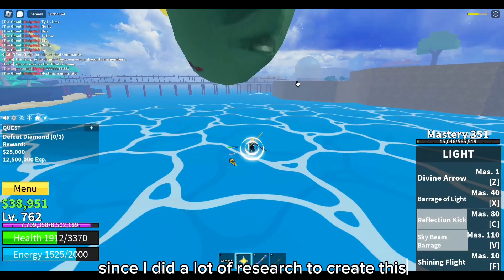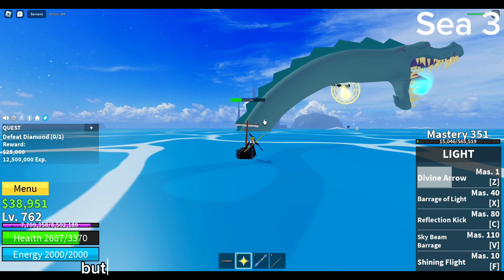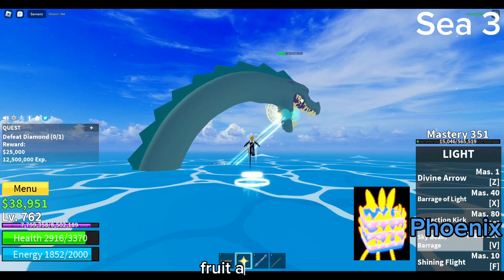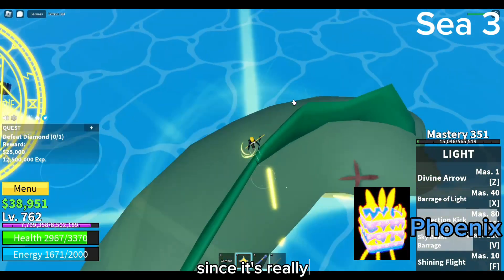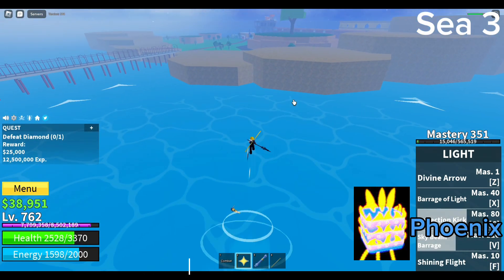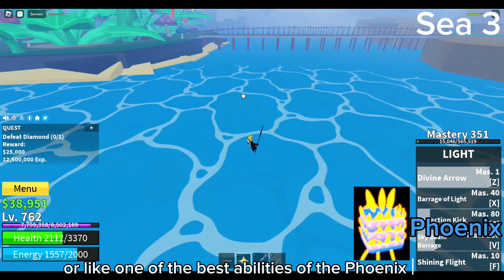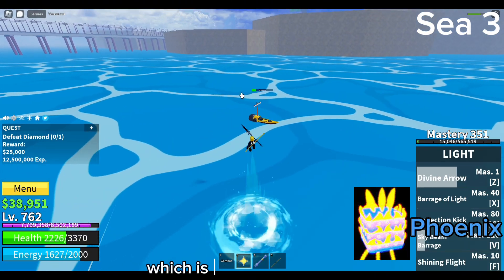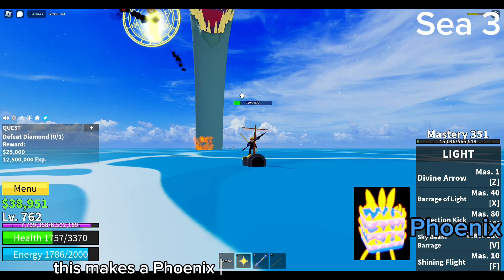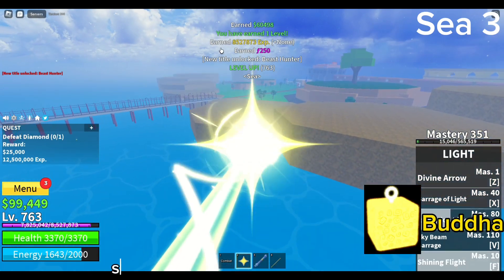For the third sea, most of these fruits will be mainly for PvP but some will be good for grinding too. The first fruit is the Phoenix fruit — only use this if you can awaken it since it's really good in the third sea. The Phoenix fruit is really good for escaping if you're in a fight and don't want to get killed. One of the best abilities of the Phoenix fruit is that you can heal your teammates, which is a really good move during PvP or even boss fights.